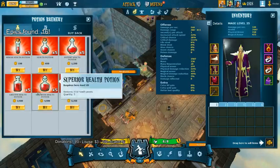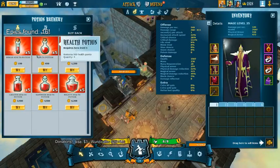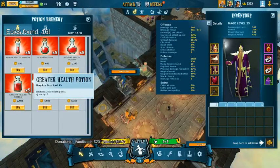Purchasing potions aren't expensive, but if you do not win your attacks in the castles, you can burn through your gold quite fast.